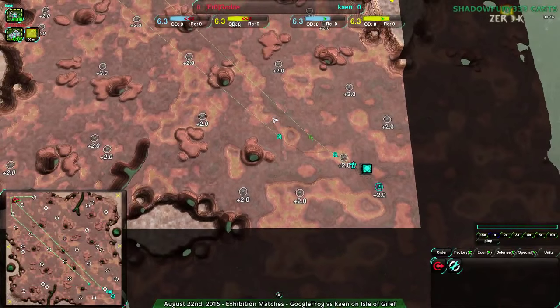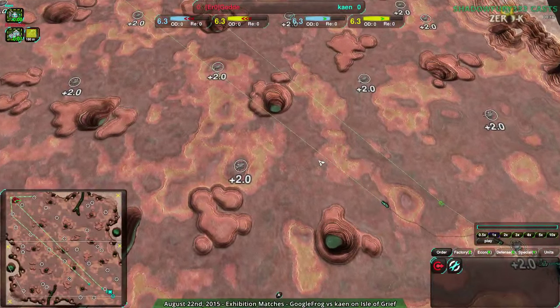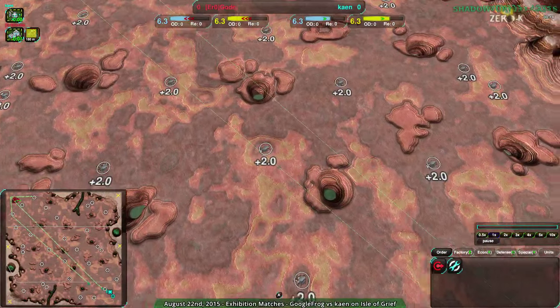This map, Titan Duel, should be fairly familiar. Flat map, very vehicle-focused. The corners are the important thing, and everyone goes to them. We'll probably see Kayn go over to the north side and Golda go to the south side — that's generally what happens.